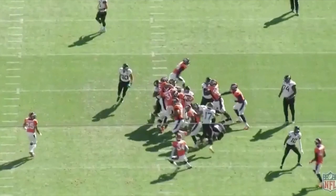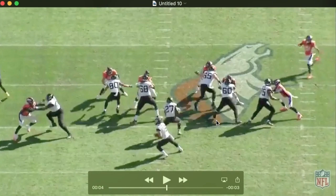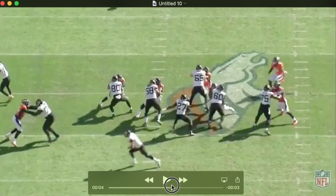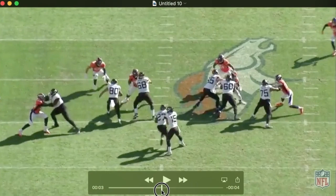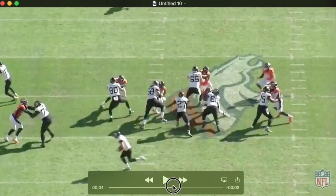It's pretty consistent. The center and the guard come off and get him in combination here, and once the center goes to the second level, he does a great job working his hands inside. You can see the outside arm of the guard get flipped up, his hands work inside, finds the ball carrier. He has a real good understanding of where this run's going based on this double team. Watch the outside arm of the guard — that's him winning inside, almost like an upward rip inside there. Gets leverage inside, makes a stop.